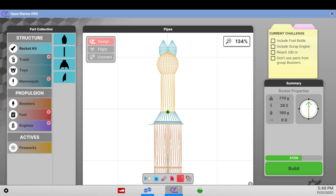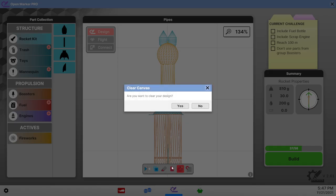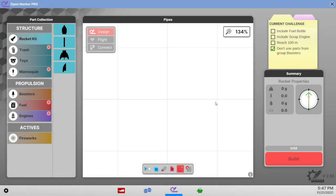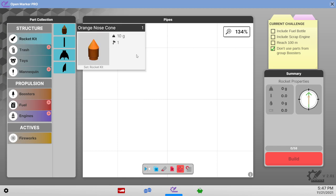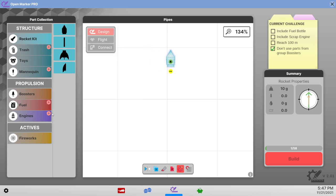At least at the end of the previous video I got liquid engines. The current challenge is: include fuel bottle, include scrap engine, reach 100 meters, and don't use parts from the group boosters — so we are not using solid fuel boosters. Let's start with a nose cone and see what size this is.